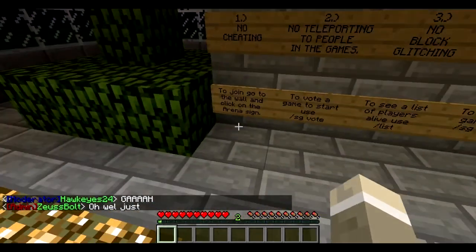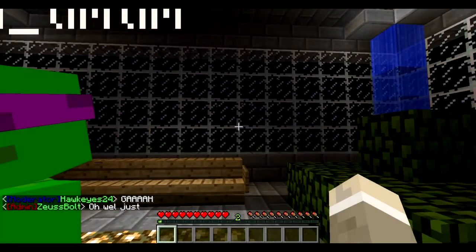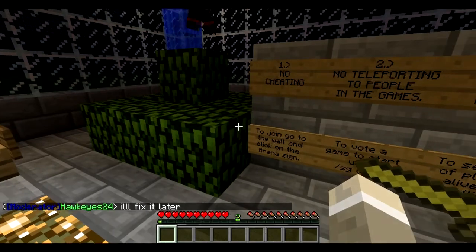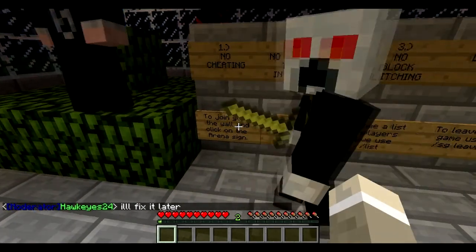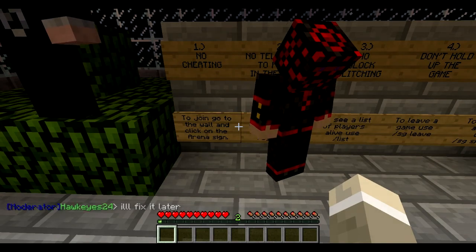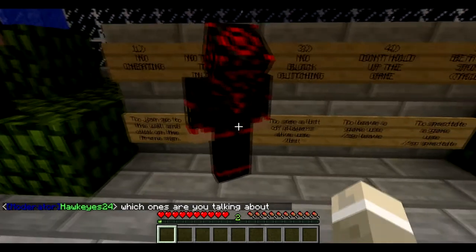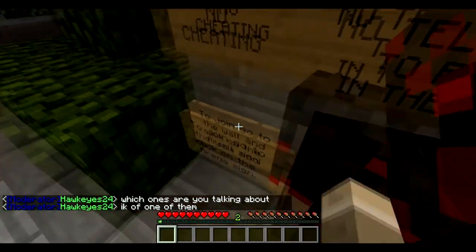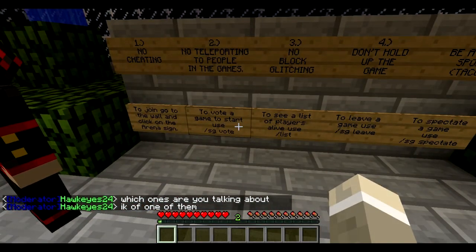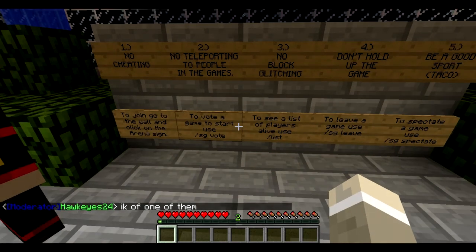Right now we only have one arena, because Brandon and Taco just made it. I'm going to show you guys that really quick in a second, and then we're going to play a game. To join, go to the wall and click on the arena sign. To vote a game to start, use sg vote. I'll show you how that works in a second.